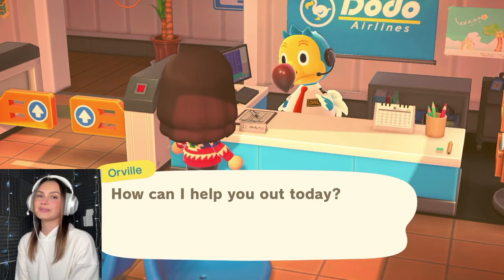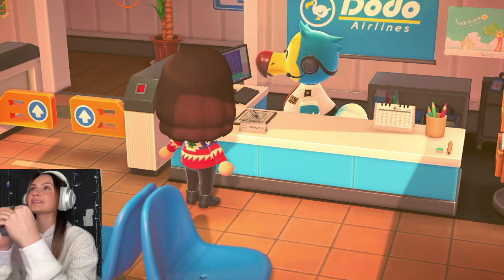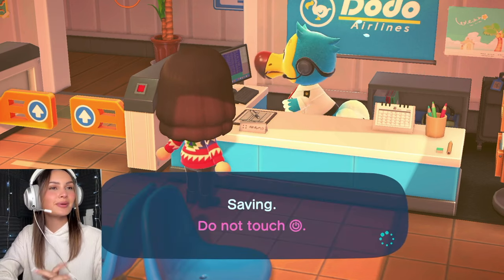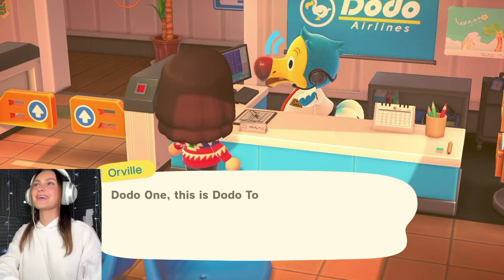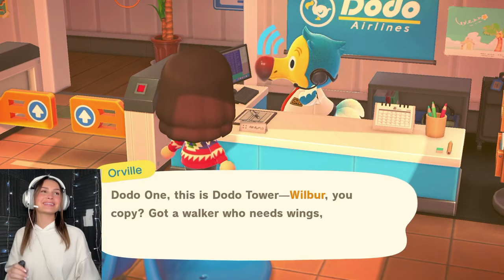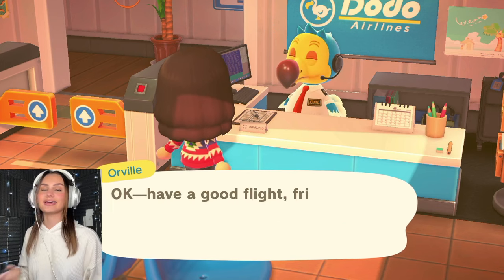Alright, let's get on another flight. Please — I need good luck. Please Orville, can we please stop taking me to trash islands? Like take me somewhere good. This island has pears so we can at least gather the fruits. Why do I feel like it's gonna be someone ugly?